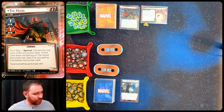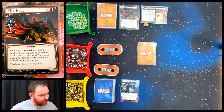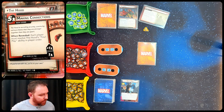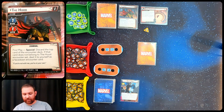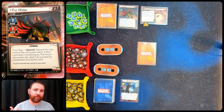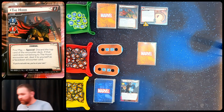One scheme and one attack sounds not too scary, but his foul play ability discards the top card of the encounter deck - if it doesn't belong to the Hood, we deal ourselves an extra encounter card. Main scheme 1B, Making Connections, says each player must resolve the Hood's foul play ability right away. The Hood's rules also have us set aside seven encounter sets of our choice, but I prefer to do it randomly, except I chose to use Exodus - the set that came with the Gambit hero pack - for the first one.